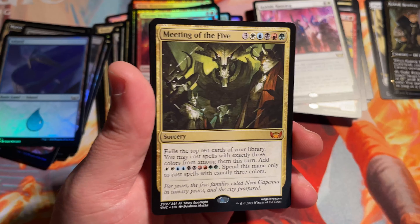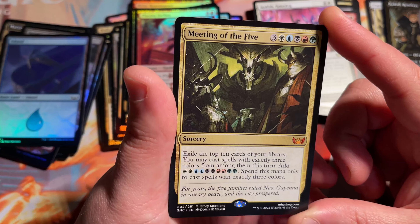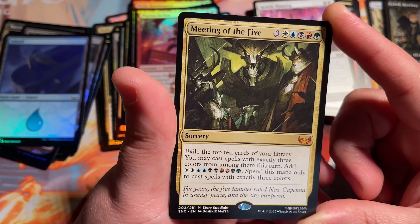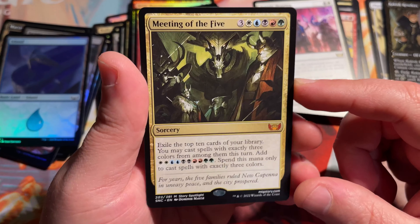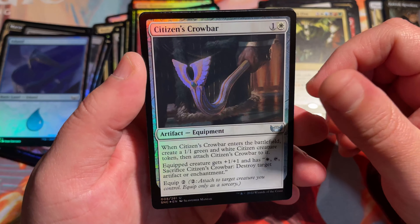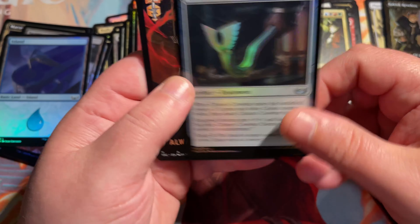Meeting of the Five — so this is not really the mythic you want to open. I honestly think this is probably one of the bulkiest mythics, definitely in the top ten bulkiest mythics of all time. Not the mythic you want to see in your box, but it's going to happen. Some boxes are not going to have everything you want. Meeting of the Five. We have foil Citizen's Crowbar, which kind of looks a little awkward to be used as a crowbar since it doesn't really have a straight edge.